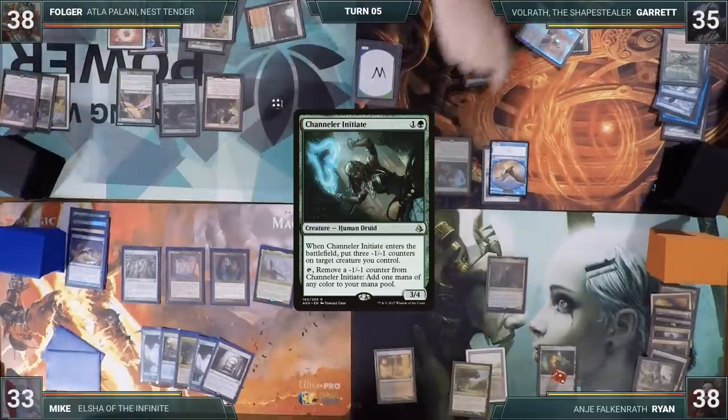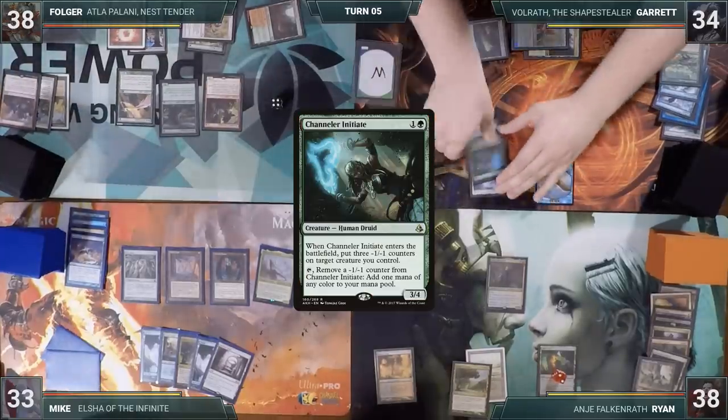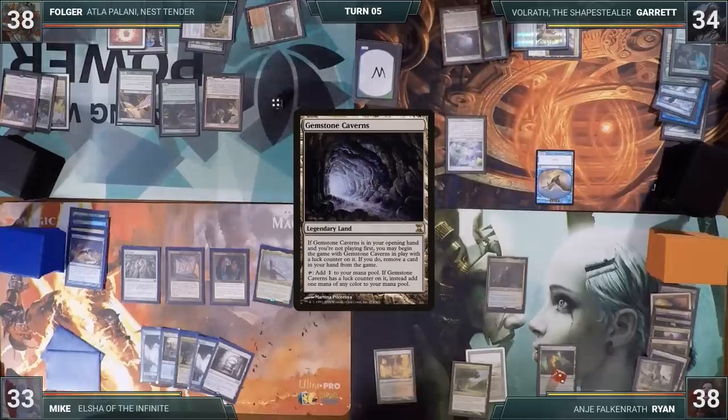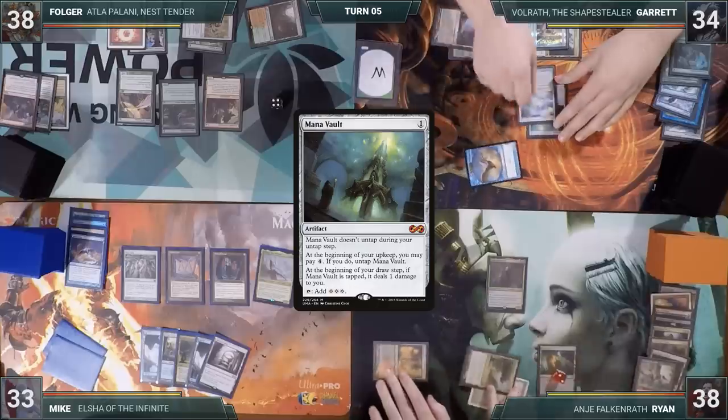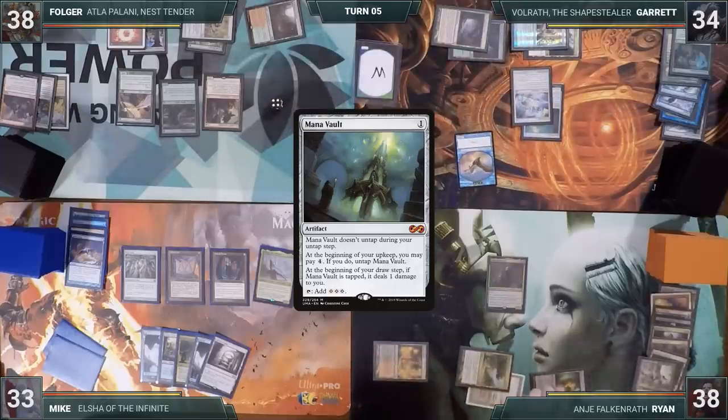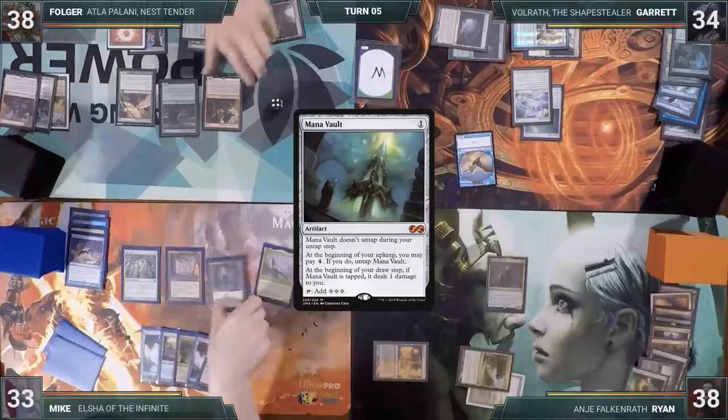Garrett casts a Chandler Initiate, Skullclamps it to draw two cards, plays a Gemstone Caverns, casts a Mana Ball, and passes the turn. At the end of Garrett's turn, Ryan blows up the Blast Zone, destroying all two-CMC permanents — which includes the Cursed Totem.